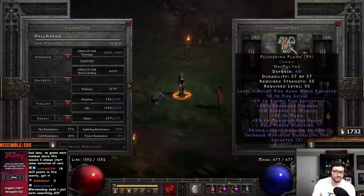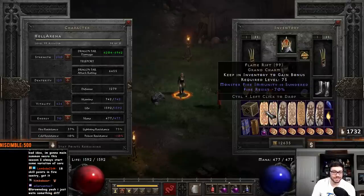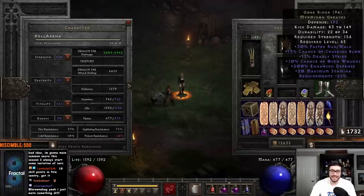It also gives us the level five Resist Fire aura, which for our fire sunder charm right here, that is going to be really helpful, because that's essentially going to negate it and swap it around there. So we have that.